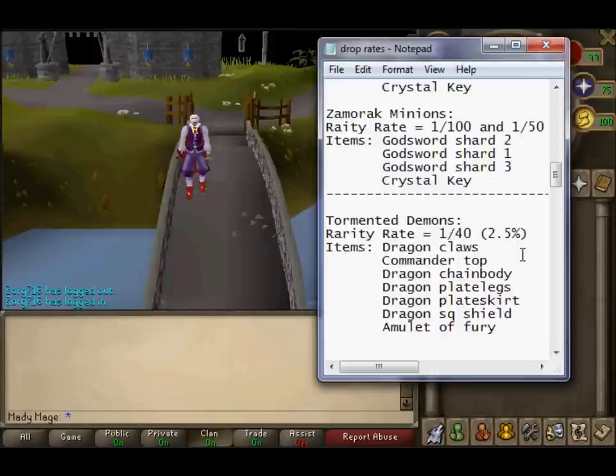The next one in line is Tormented Demons. The rate is 1 in 40, which is a 2.5% chance. The drops are Dragon Claws, Commander Top, Dragon Chain Body, Dragon Plate Legs, Dragon Plate Skirt, Dragon Square Shield Full, and an Amulet of Fury. That's a 2.5% chance at a 1 in 40 rate.